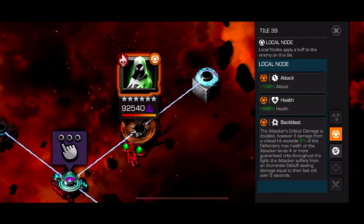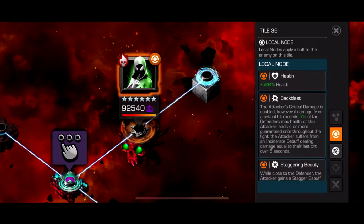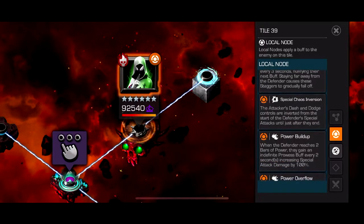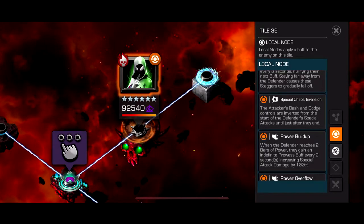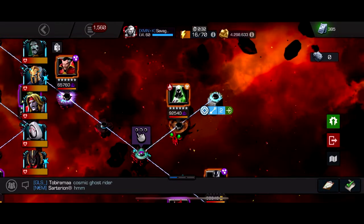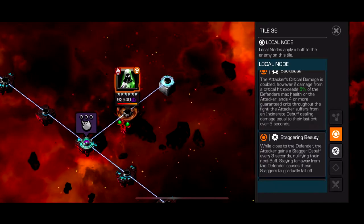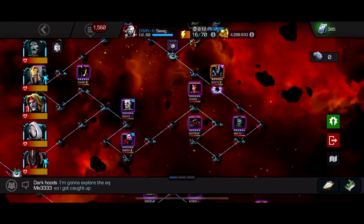The Path 3 boss is Scarlet Witch — it looks like Spider-Gwen, but it's Scarlet Witch. Backblast doubles your critical damage, but if you exceed 5% of their max health in 4 seconds on a crit, you take a massive Incinerate debuff. Don't use champions that hit too hard unless they're Incinerate immune. Staggering Beauty applies Stagger debuffs when close to the defender — annoying if you rely on buffs. When she throws specials, your controls are inverted. Bring a Poison immune character. Human Torch, Ghost, and Archangel all destroy this fight.